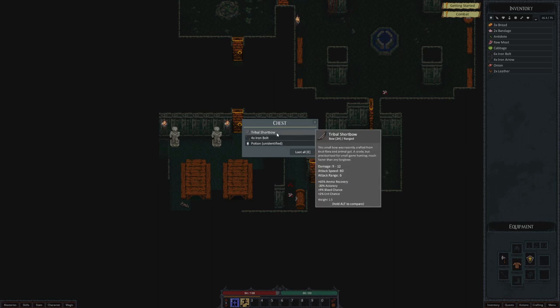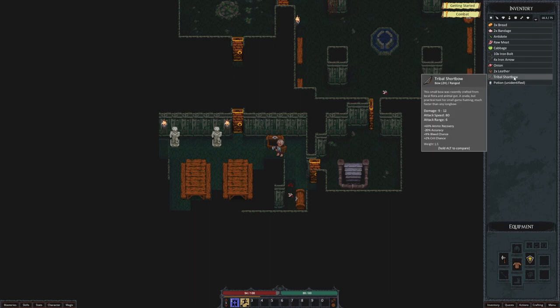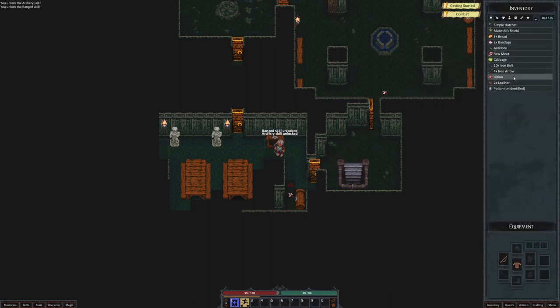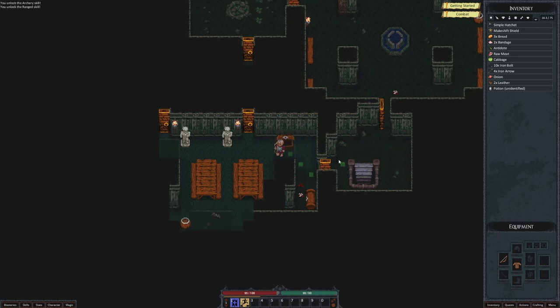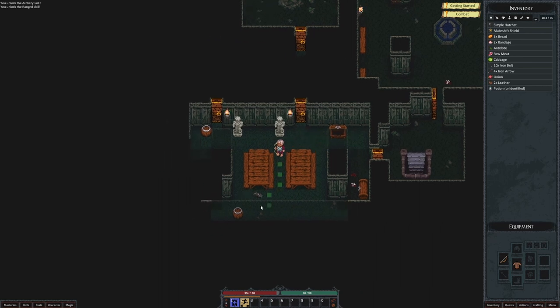We got ourselves a tribal shortbow, so we could maybe equip that. Let's go ahead and equip that. Range skill unlocked, archery skill unlocked. I'm just fresh off of Zorbus — I played a little bit of Zorbus.